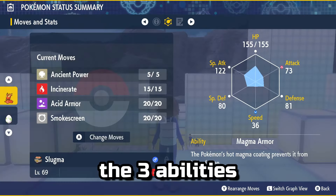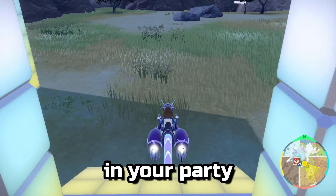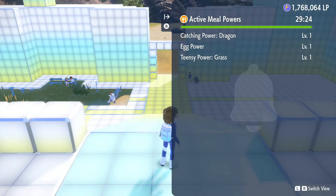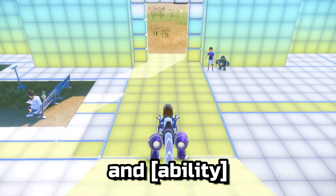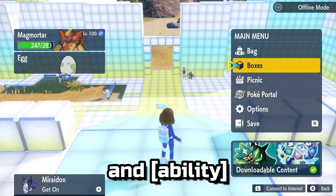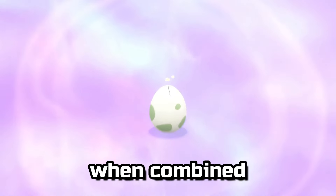Adding any of the three abilities hatches our egg in the entryway as we've seen before. Note that having multiple Pokemon with these abilities in your party does not increase your hatch rate any more than only having one. Combining egg power and Flame Body, on the other hand, does work. With egg power 1 and Flame Body, the egg hatches at the bottom of the ramp. With egg power 2 and Flame Body, the egg hatches halfway down the ramp — which is a decently good increase in hatch rate when combined.